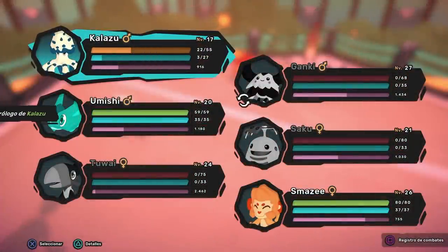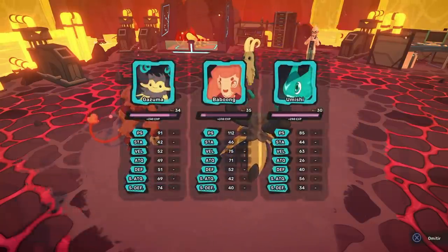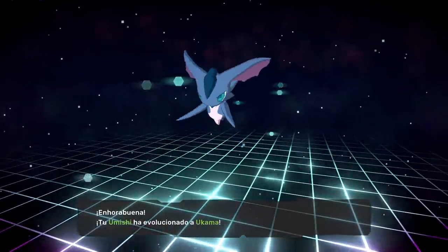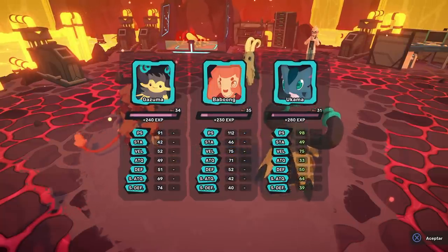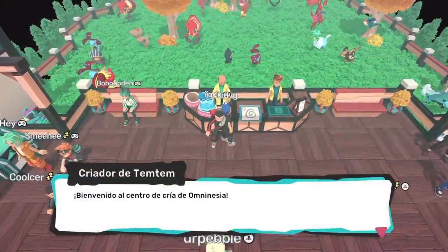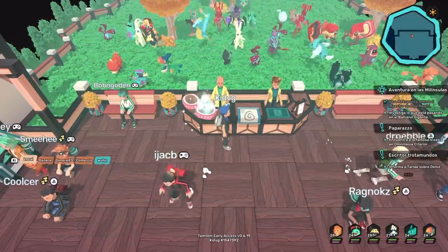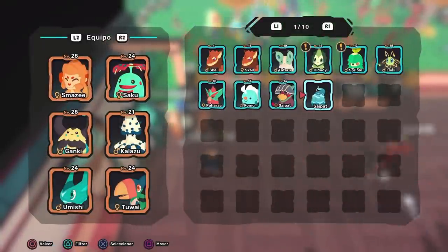Como te debes estar imaginando, aquí también hay evoluciones, que además de ser un cambio físico de tu criatura, también aplican sus stats, aumentándolos considerablemente. La gran mayoría suceden al ganar experiencia y subir cierta cantidad de niveles. Por decir, un Kaku cambia al aumentar 11 niveles: si lo capturas en nivel 10 va a evolucionar a Saku en el nivel 21, pero si lo capturas en el nivel 30 va a hacerlo en el nivel 41. Existen otros tipos de evoluciones como llevar a tu Temtem a un lugar especial o intercambiarlo con otro domador. En cierto pueblo puedes dejar a dos de tus monstruos y si son compatibles, después de un tiempo tendrán un huevo. Puedes poner a este en tu equipo y esperar a que nazca un nuevo Temtem. Esta mecánica de crianza es útil para heredar movimientos de los padres o hacer evolucionar más rápido a uno de estos seres.